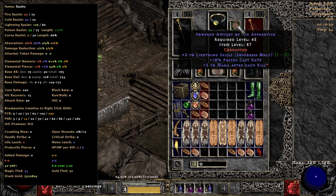The Amulet — it's not plus 4. It's 10 FCR and it's 3 mana after each kill. It was fairly cheap. I would love a 2 Sorceress, 1 all-skill slam, 10 FCR with all res, and mana after each kill. But I'm not even sure that's possible. I think you have to get it as a slam for the mana after each kill.